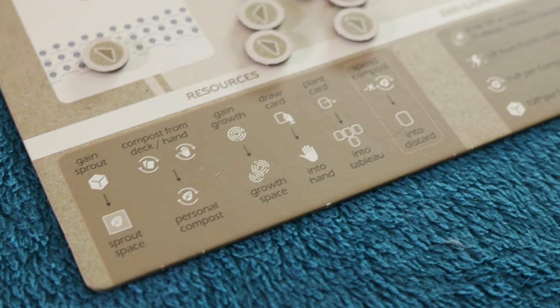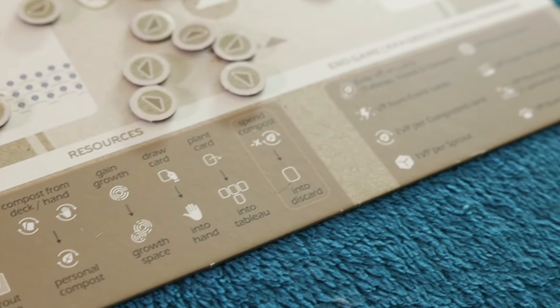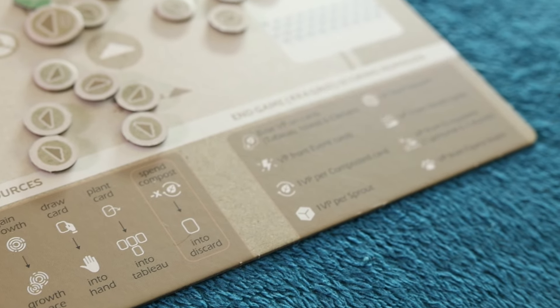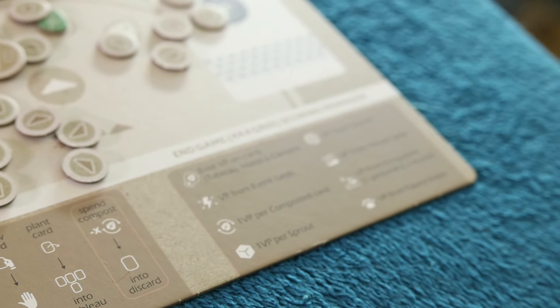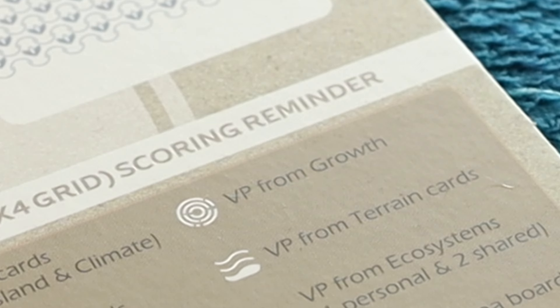There are so many symbols running around that the game even prints a whole index of them right on your player board, but the definitions for some symbols are too cryptic to really help you understand what they actually mean. Like this one — all it says is 'VP from growth.' That's referring to the number of growth counters on your plants. It's very confusing because you get victory points for having growth counters on your plants, but you also get victory points for maxing out the number of growth counters you can have on said plants. So it's hard to tell what the symbol's talking about.